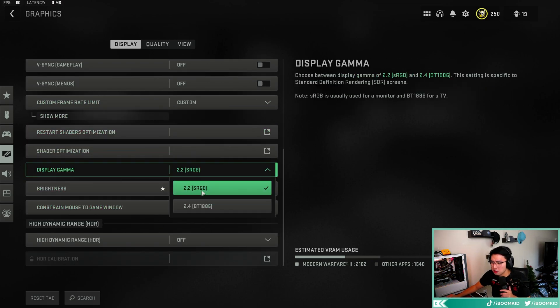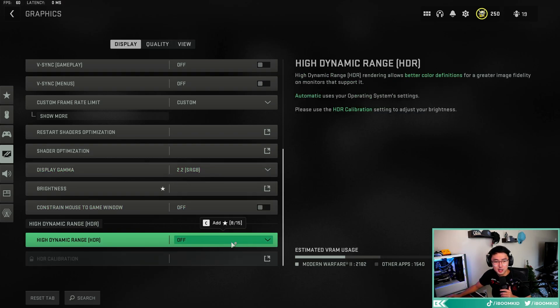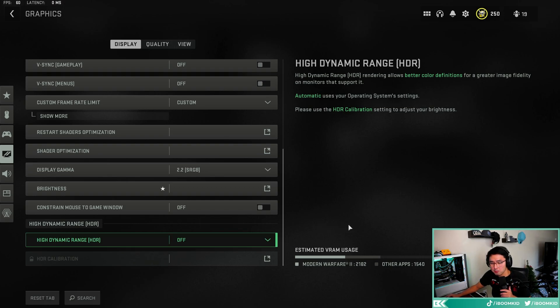Make sure your display gamma is set to 2.2 if you're playing on a monitor. Turn HDR off — you don't need it unless you really want it on, and I think it hurts FPS a little bit.